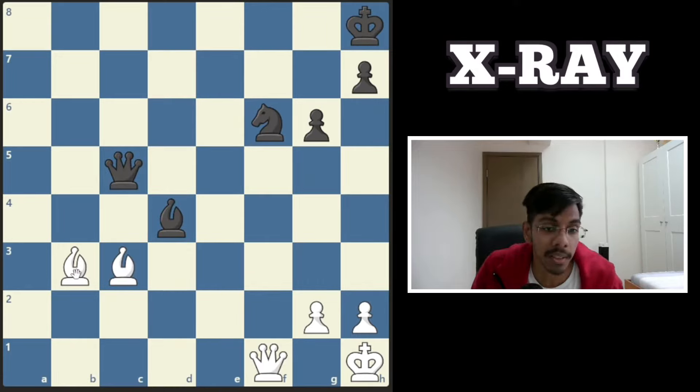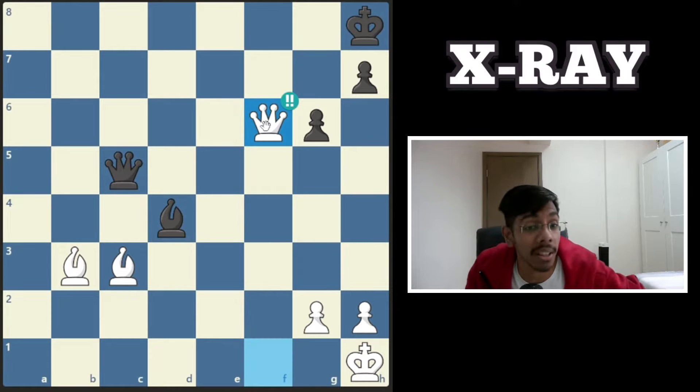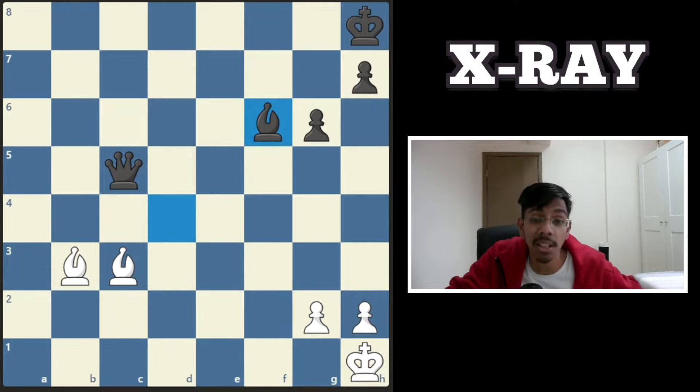Next one, white to play and win. This diagonal is covered by the bishop. If this bishop could jump in it would be a mate, but the enemy bishop is blocking it. White can actually sacrifice the queen here, and this queen is protected by the bishop through the x-ray. Bishop takes, you take back, and deliver a mate.